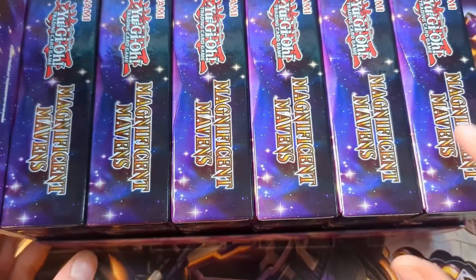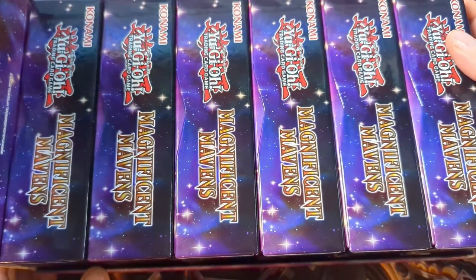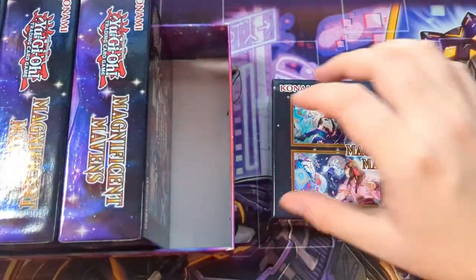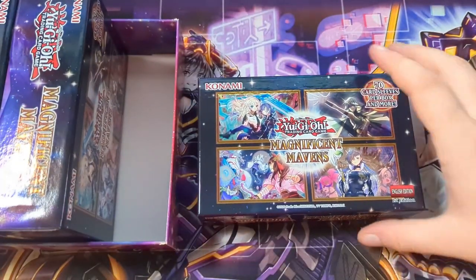So you do get one, two, three, four, five, six mini boxes inside of Magnificent Mavens, which is better than five in my opinion. So let's begin with the first. Now I'm not forgetting — inside of these Magnificent Mavens you actually do get some sleeves as well, which is pretty nice.